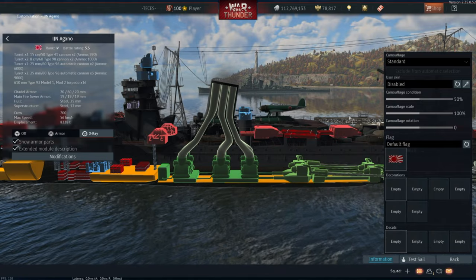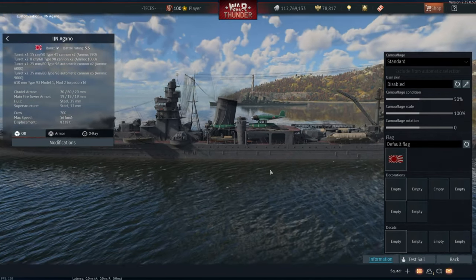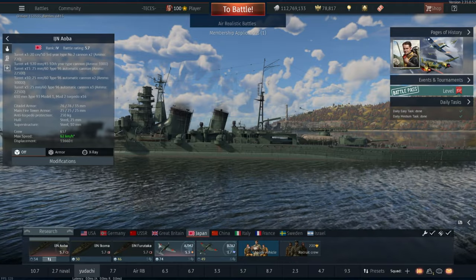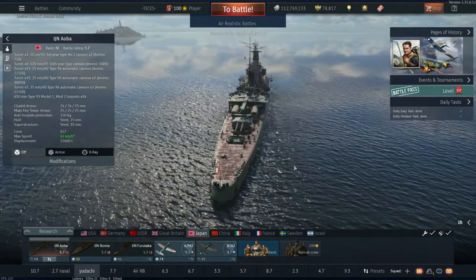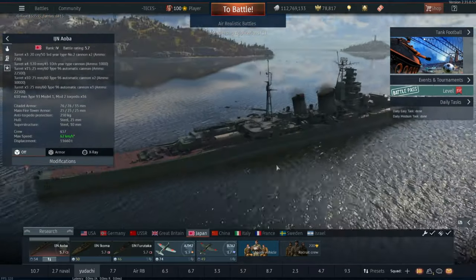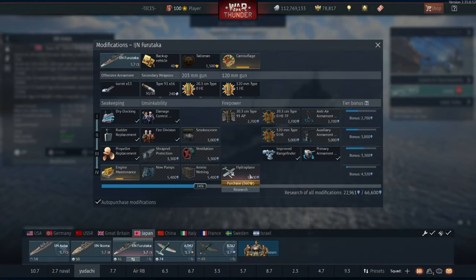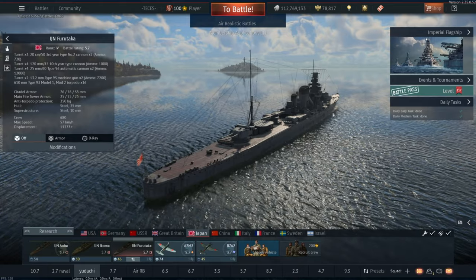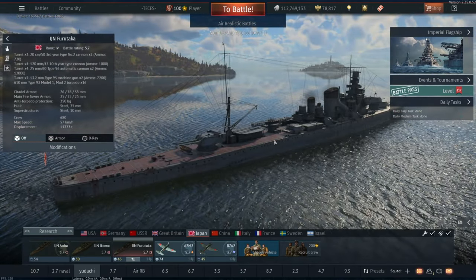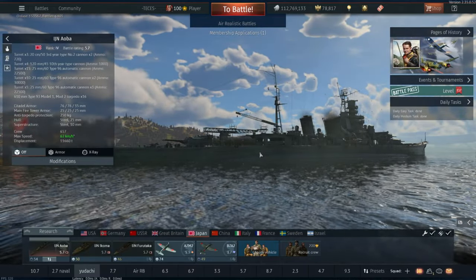It's easier to get a reload off, even though they have this superstructure above them which means you're super limited on where you can throw them. Another thing to mention with the Aoba: it doesn't get a hydroplane. One of the reasons these vehicles were built like this is so they could hold more hydroplanes - that's why they're really long - but it doesn't get one. The Furutaka gets one. Why? I don't know. Maybe it's just not modeled yet, maybe they've forgotten about it, but it's just not there so you can't use it.